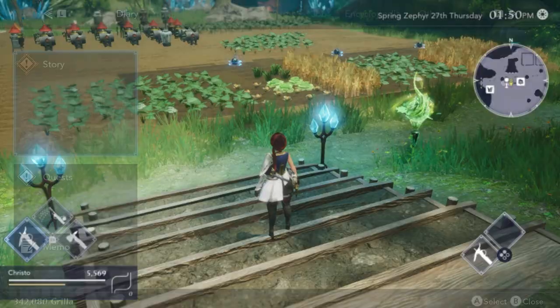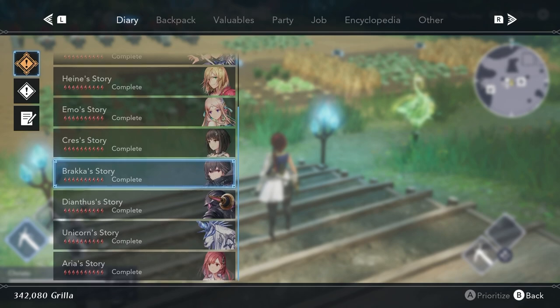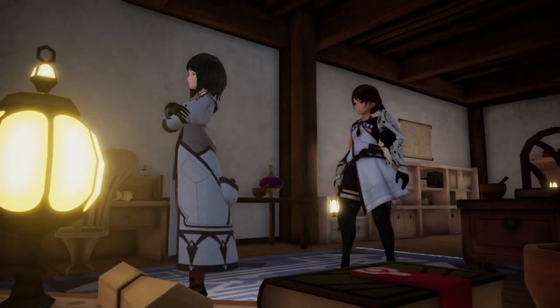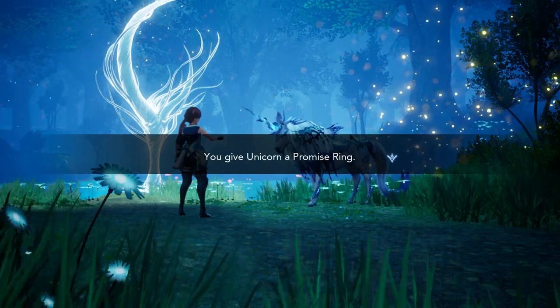As for who you can marry, it's anyone that has their own storyline that you can track in your diary — so that's basically all your party members. You can also marry Cress, and yep, there's your 'what' — you can marry the unicorn.